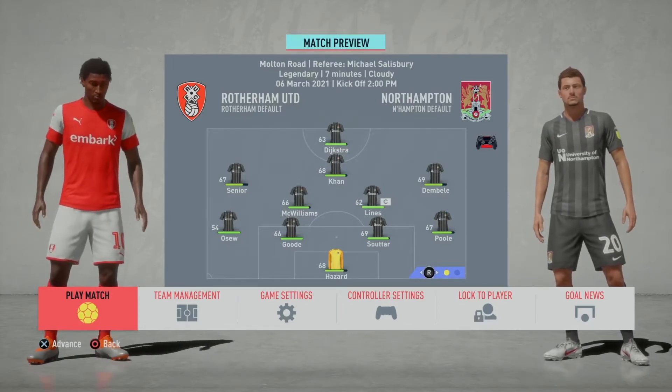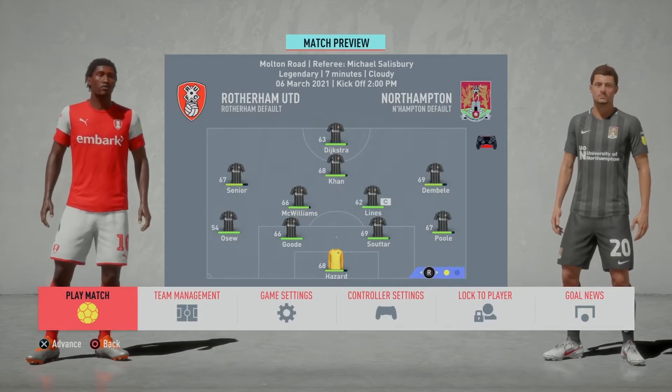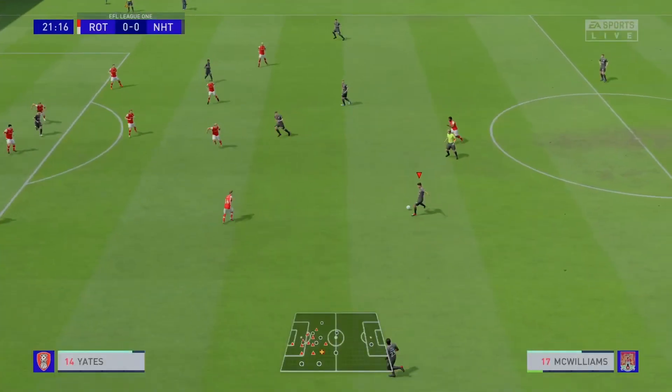Now we're here with the first game. It's Hazard in goal, Osu, Goud, Sutarpull, Dembele, Lyons, McWilliams, Senior, Khan and Dykstra. Hefty changes for the Rotherham trip — let's do this.